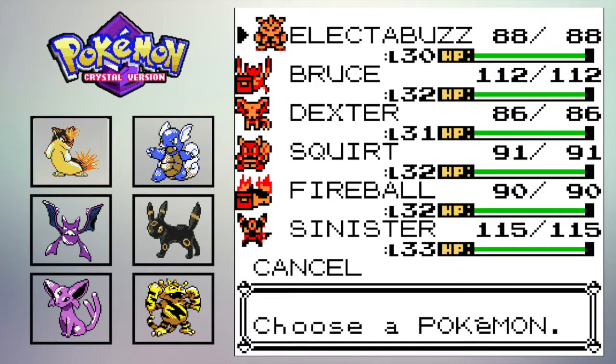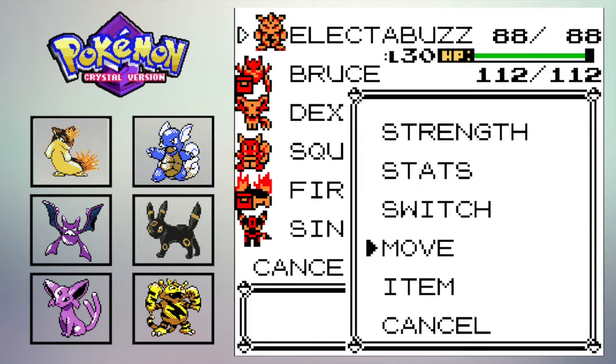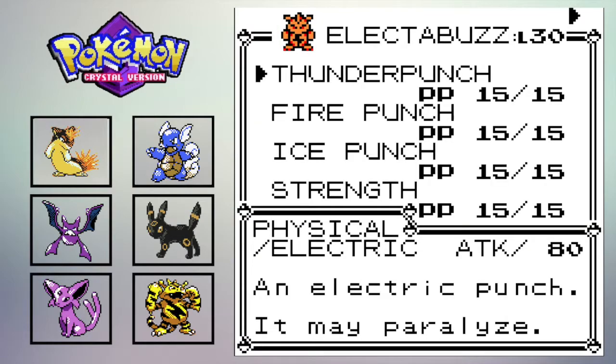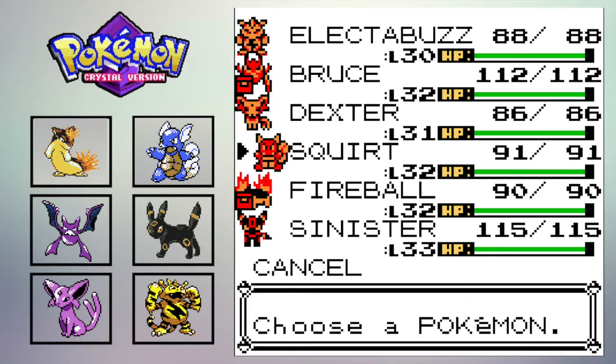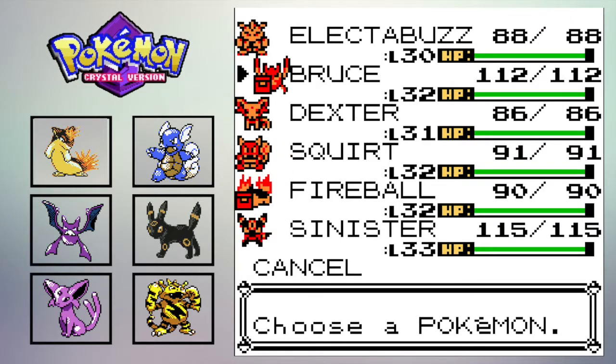I did a little bit of grinding off screen. So we got Electabuzz here — got her up to level 30. And we got Bruce; didn't do much with him, he's still level 32. Real quick, this is going to be super satisfying: I arranged Electabuzz's moves so the letters arc diagonally to the left. It is so satisfying. I'm just OCD like that. We got Dexter at level 31, Squirt at level 32, Fireball at level 32, and Sinister at level 33.